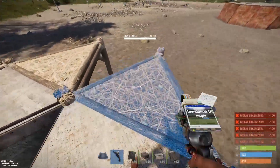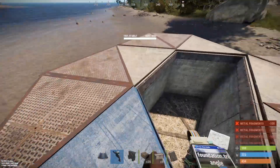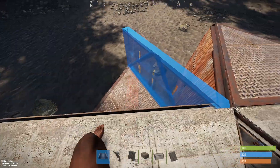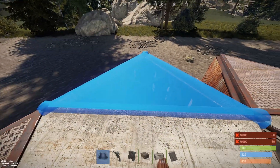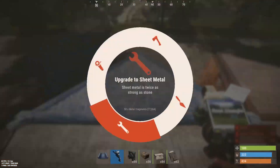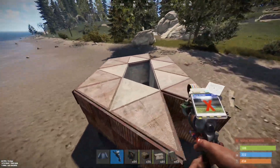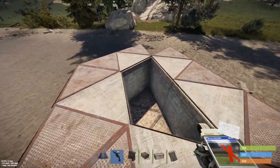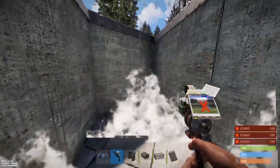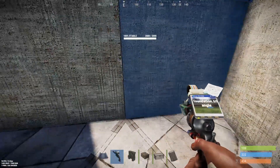The rest of the outside foundations can be sheet metal, which stops anyone seeing the HQM. Drop inside and make these stone. Then we can place that triangle floor piece.